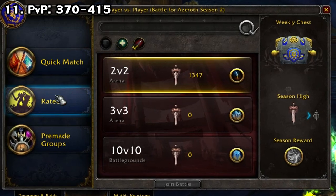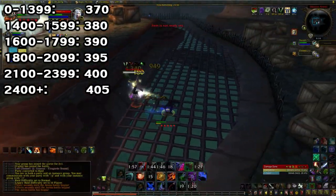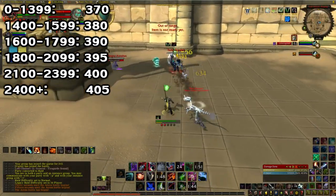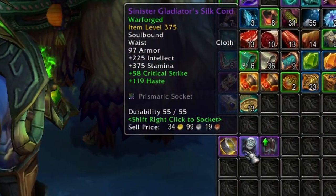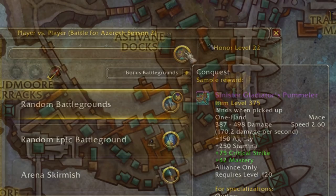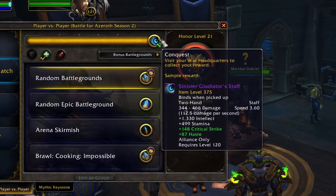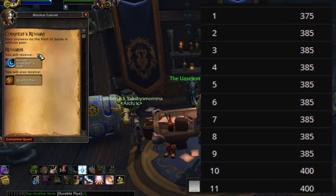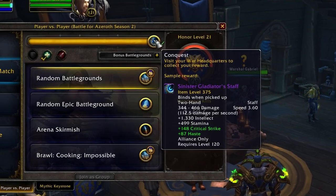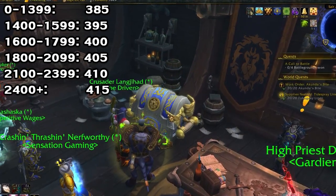PvP in general is also a good choice for gearing this expansion. Doing rated game modes such as arena or rated battlegrounds, at the end of each round there's a chance you'll receive a piece of loot with a varying i-level depending on your rated PvP rank — the better you are, the better you're rewarded. There is also a conquest bar that you can fill up weekly, and once you do, you can go to your PvP headquarters near your city and turn in a quest for gear. This gear scales up over time regardless of ranking — as of this video at week 3 we get 385s, but at week 10 this will increase to 400. You also get a weekly chest similar to Mythic Plus with some bonus Azerite.